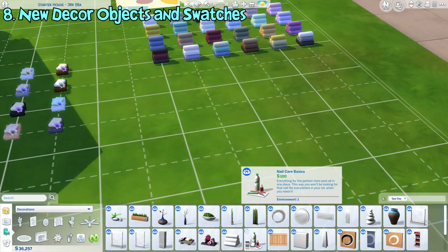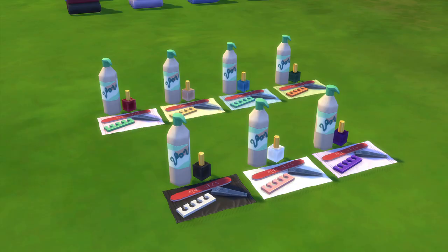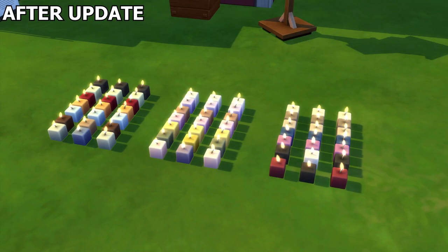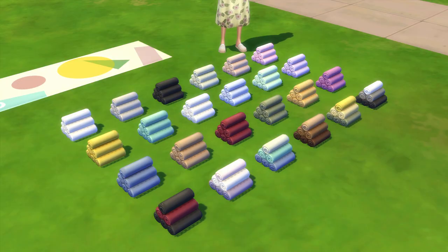Besides wellness objects, there are also new decor objects and clutters, which includes new shelves and a nail care set clutter. Some existing decor objects from the pack also obtain new color swatches, which include these candles, soap decorations, and rolled towels.